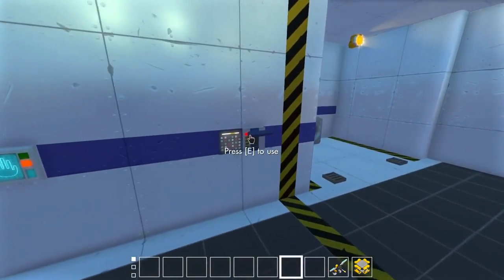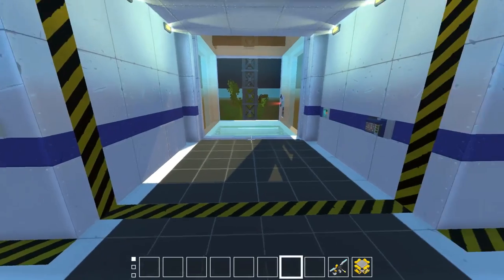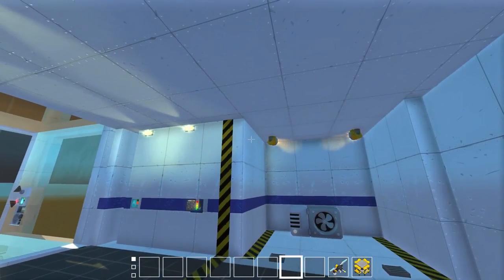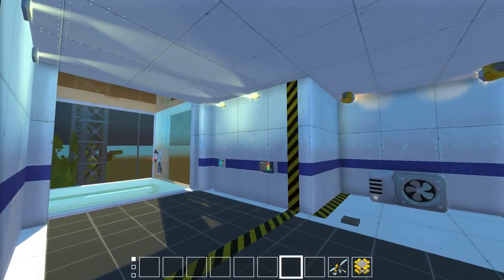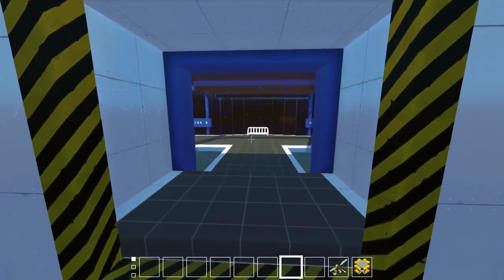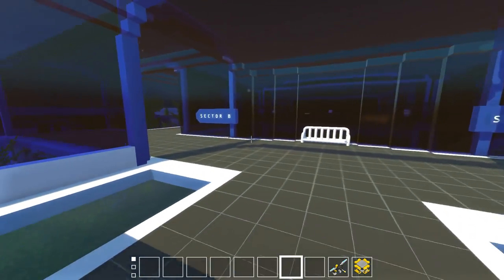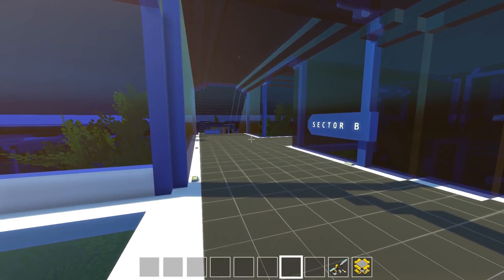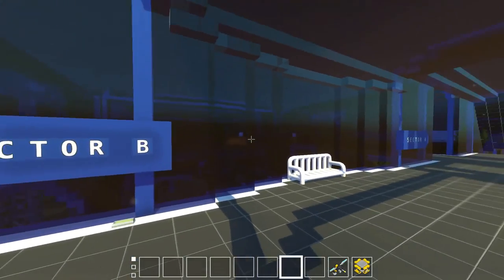Here we are at the bottom. Let's go ahead and activate this. I try to keep it as realistic as possible, even though this is Scrap Mechanic and it's not real water — but I like to play like that. There we go, that's closed. Now, Sector B is going to be where a lot of the new items are, but we're going to check those out last and do those in a group.